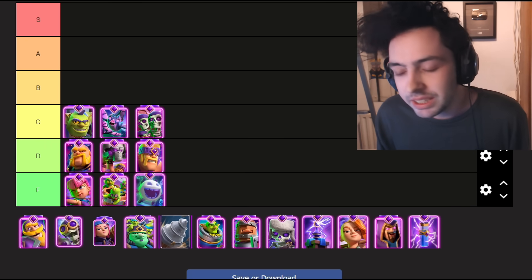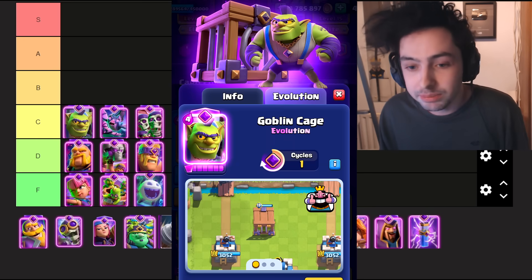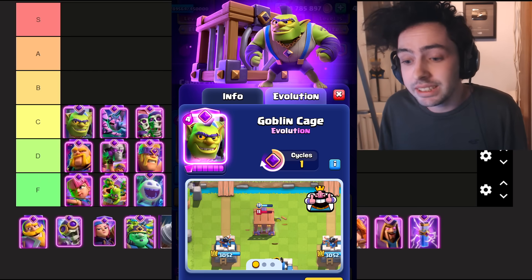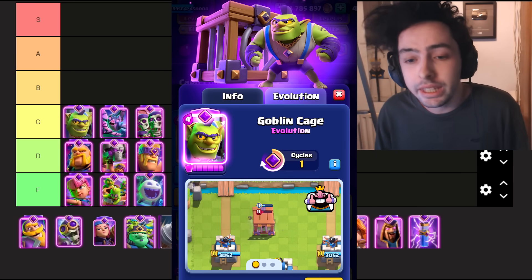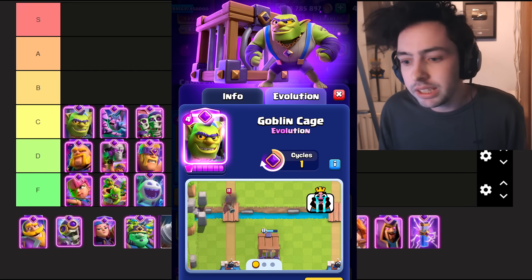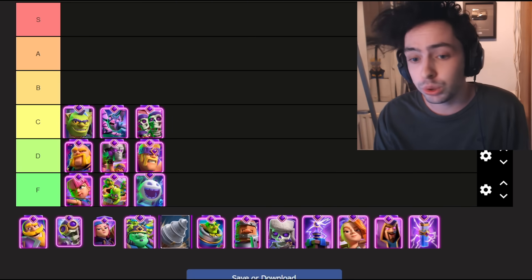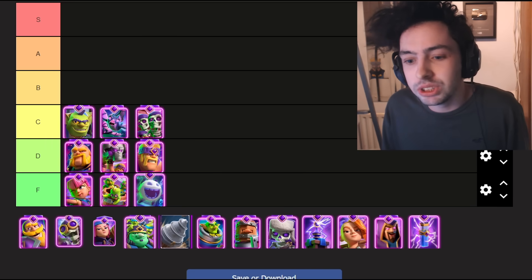Just like the Evolved Goblin Cage. I love the Evo Cage — it is a fun, goofy, wacky evolution. However, it does have some downsides. If a troop goes close to the Evo Cage, it will pull it in and beat up that troop inside the cage. The problem is it can only take in one troop at a time, so if your opponent spams you, the Evo Cage isn't going to help. On top of being bad against swarms, it also cannot hit air. And finally, if your opponent breaks the Evo Goblin Cage while it's beating up a troop, the troop will also be broken free. A very cool concept, but there are just a ton of downsides.